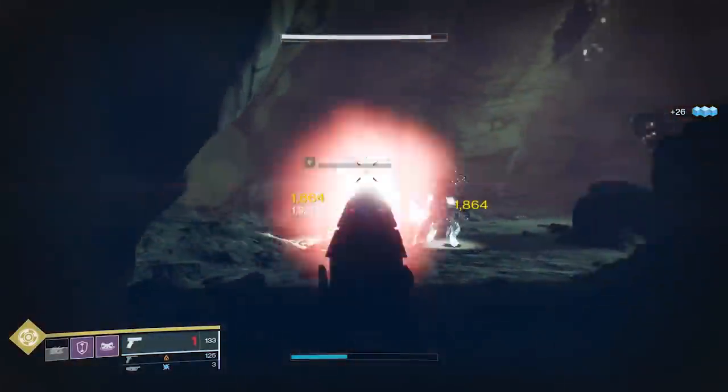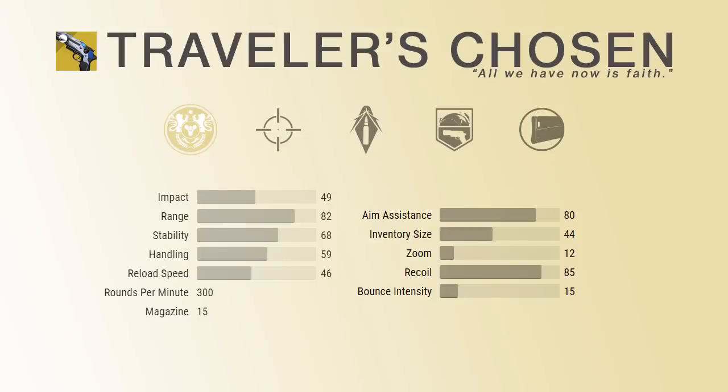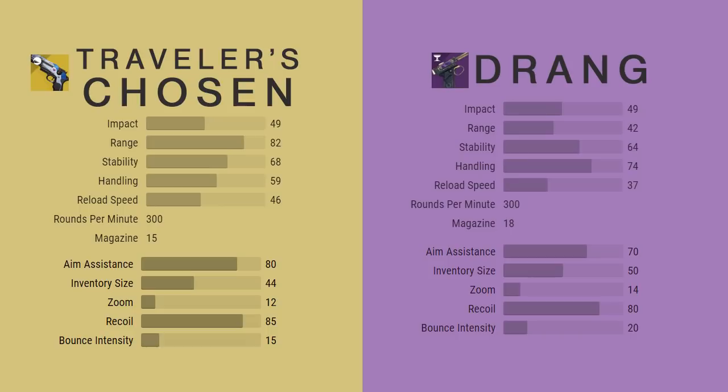What exactly does the exotic Traveler's Chosen bring to the table? The Traveler's Chosen is a kinetic sidearm and an unofficial member of the adaptive frame family, clocking in with a 300 rounds per minute rate of fire — that's the exact same rate of fire as the Drang, my current favorite PvP sidearm of all time. The numbers look good so far: the Baroque Drang from the Menagerie drops with a base range of 42 and an aim assist of 70, while the Traveler's Chosen drops with an aim assist stat of 80 and a range of 82. That's kind of absurd.